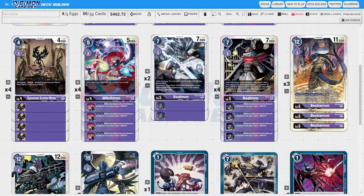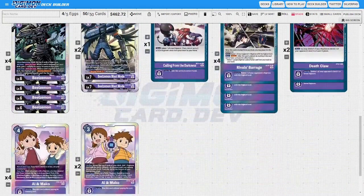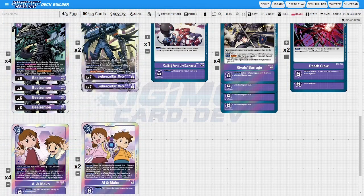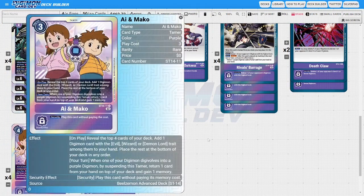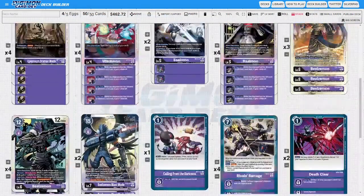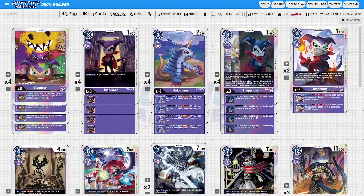Four of the EX2 Ion Mako because it's your memory setter — you can suspend it and trash the top card of your deck, and if it's Beelzalmon you can digivolve it into Blast Mode on that attack. Then two of the new Ion Mako from the starter deck — on play, reveal top four and add a Digimon with Evil, Wizard, or Demon Lord to your hand, place the rest on the bottom. When one of your Digimon digivolves into a purple by suspending it, you can return one card from your hand to the top of your deck and gain a memory. Lots of recursion and really good synergy in this deck.